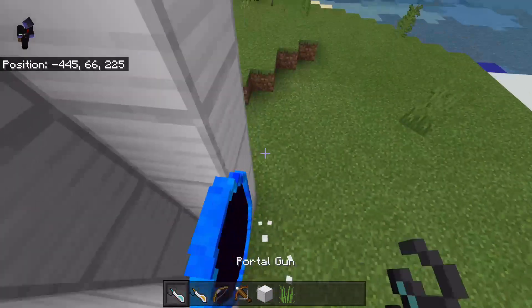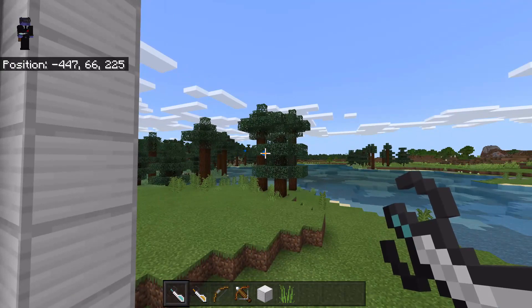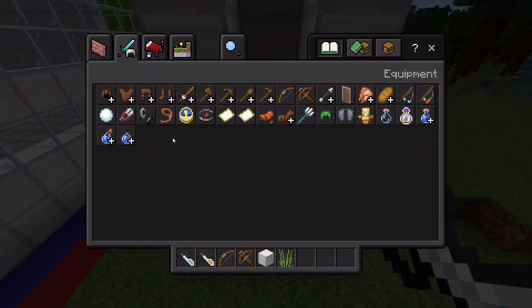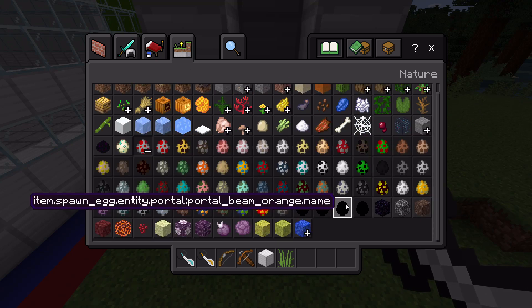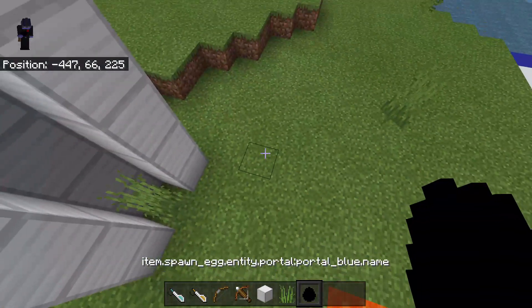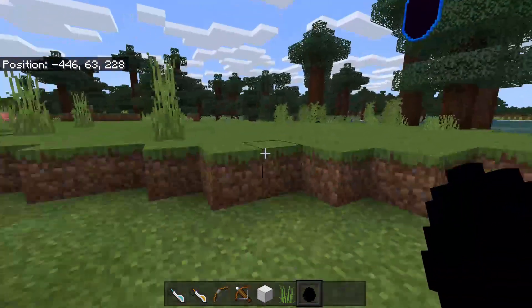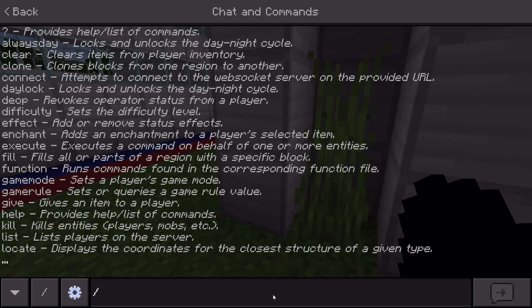I'm curious — if I use a command to summon one, can you get spawn eggs for this? It comes with mob eggs. Let me grab a portal beam portal blue spawn egg and see what happens.